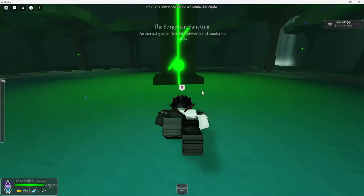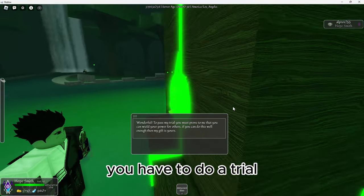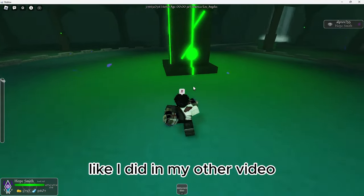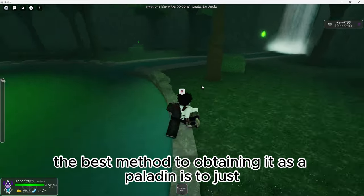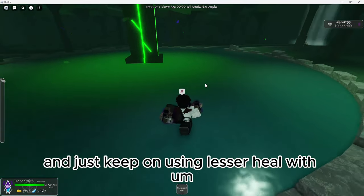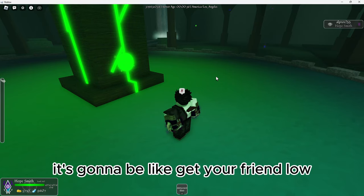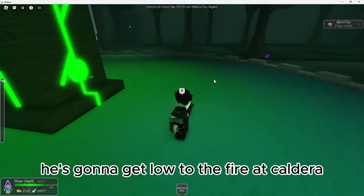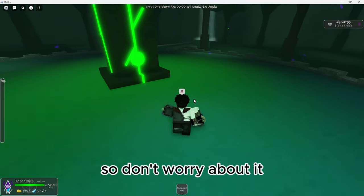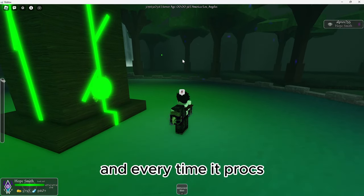For Lifesong you talk to Nartana and pick the Power option. Then you have to do a trial, which is healing 5000 HP in combat. This takes insanely long if you're a Paladin, like I showed in my other video. But if you're a Saint, it should be pretty fast. The best method as a Paladin is to go into duels and keep using Lesser Heal with Breath of Fungir and Nartana Sigil, and have your friends help you. For Saint, get your friend — a Paladin with really high HP — low by using the fire at Caldera, then go into a fight and Holy Grace them over and over again. It should be really fast with Saints. Then come back and get it. What it does is increase your outgoing and incoming healing, and every time it procs it increases it even further.